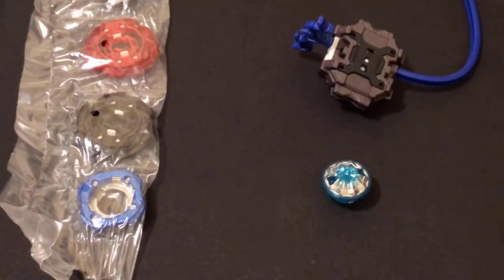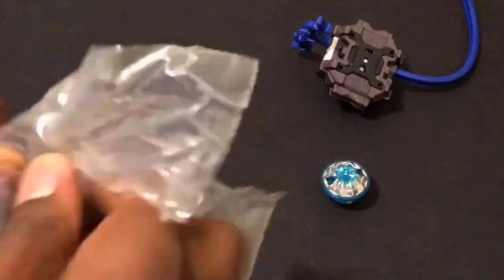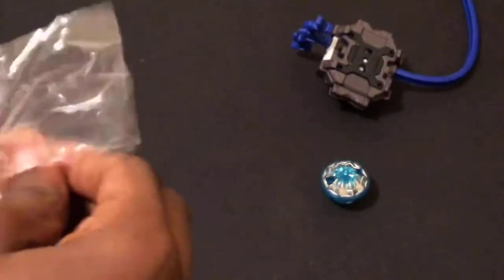The Spriggan light launcher — with the Dragon Winder. I didn't bring my Spriggan Requiem launcher up here; I used a couple of my launchers light for tournaments. If you had the Diabolos launcher, you could actually make a better color setup. Launcher customization is actually legal, so I could unscrew some of my launchers and customize them.